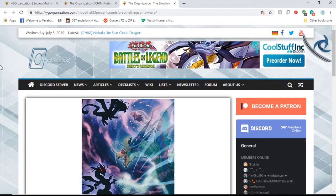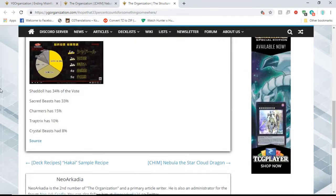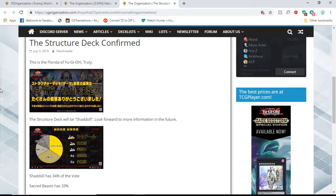Alright, next up we're talking about who won the structure deck, and as you can tell from this picture, it is Shaddoll. Shaddoll won the structure deck — I kind of saw this coming.